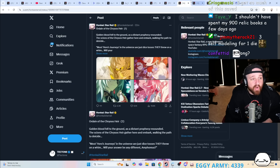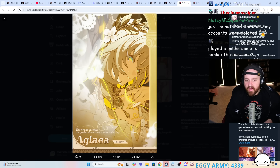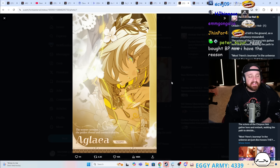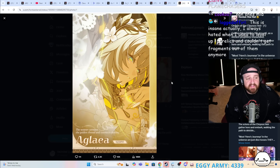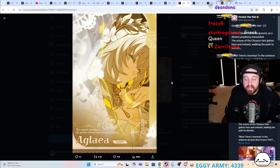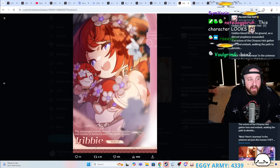Now let's get into the reason why you're all probably here. Honkai Star Rail introduced a ton of new characters — number one is Aglia. This character is gorgeous. Her vibe really suits the new mood of the new planet. They look unbelievable.